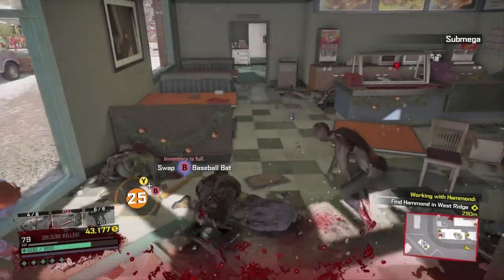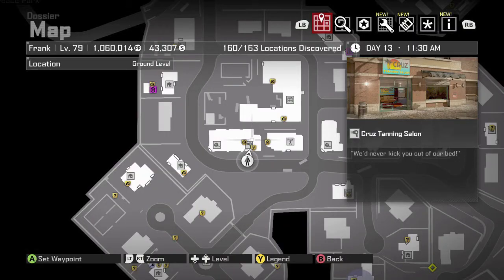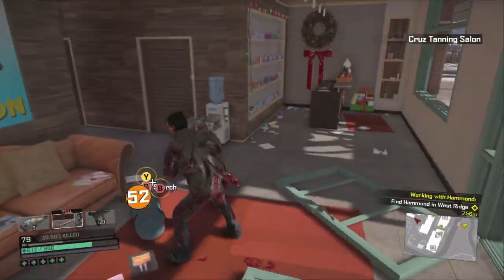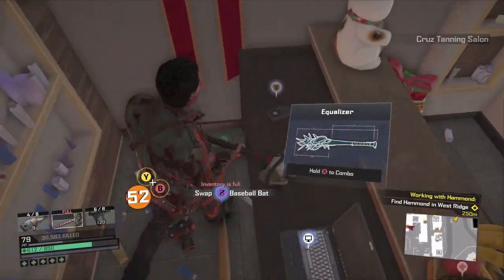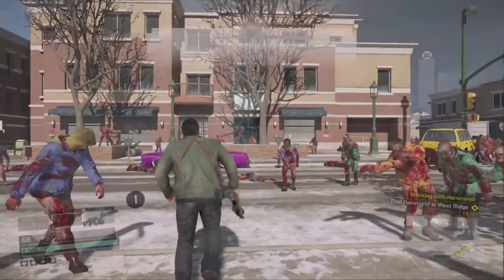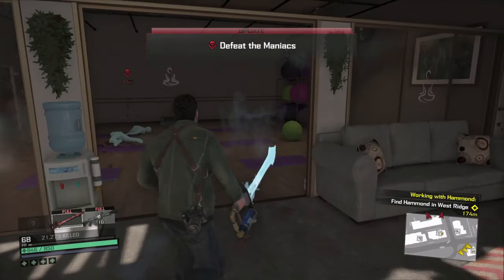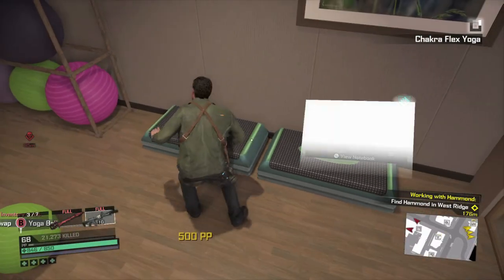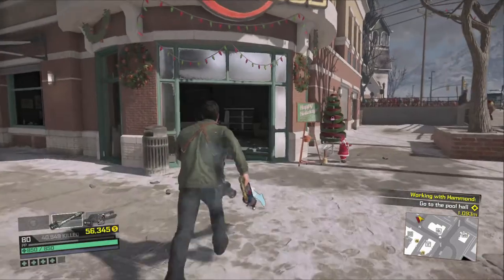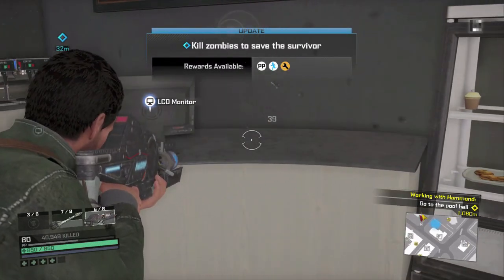Head to Submega, the sub sandwich shop. Then we're going to head over to the tanning salon — collectible is going to be right here on the front counter, it's going to be another podcast, make sure you grab that. Head over to the yoga store — collectible right there on that yoga bench. Speedy Expresso — another repeat store. This one is going to be over here on the front counter. Unfortunately I grabbed this accidentally earlier, but it's going to be right there.